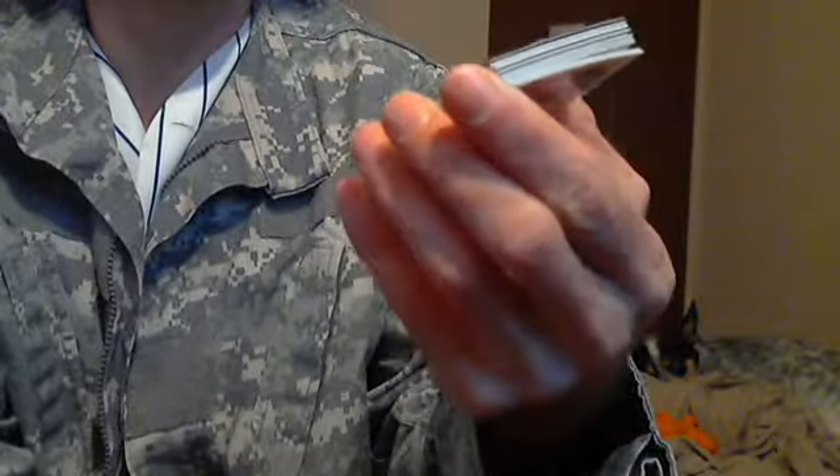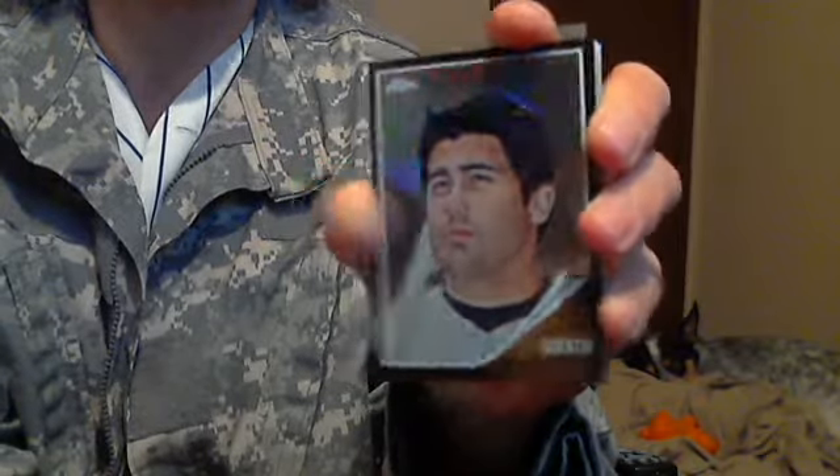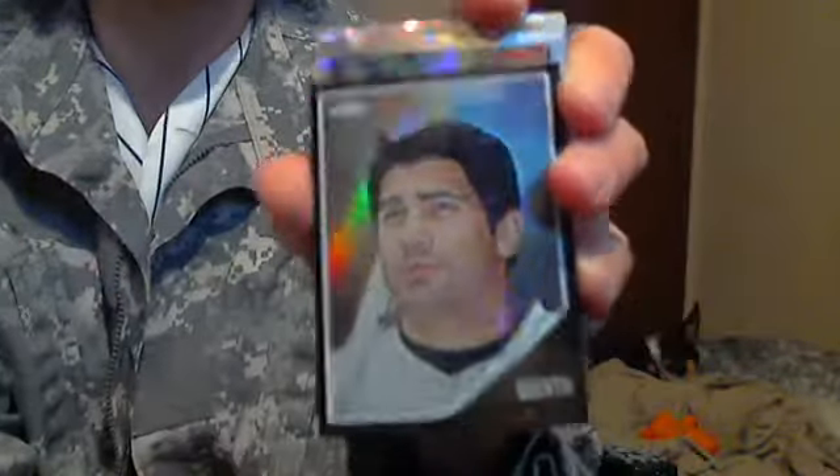First off, we have a Carlos Quentin Black Refractor from Topps Heritage Chrome. Low numbered, 52 of 62. Books for 30 bucks.